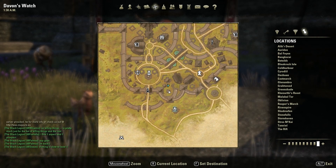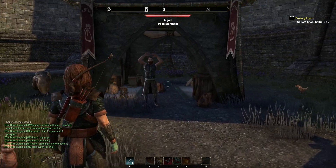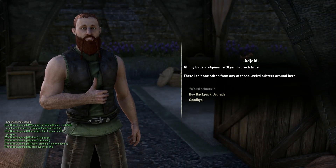Basically, you need to find an NPC who will have the caption "Pack Merchant." If you can't find one, make sure you're looking around the tents in the city because a lot of the vendors have one set up as a shop.